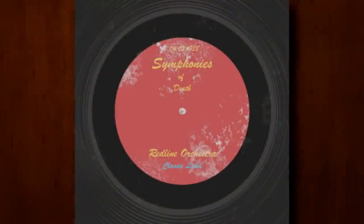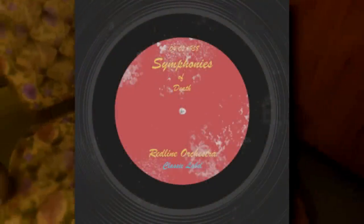And lastly here, although it is used, the label on the record is really hard to read normally. But viewing the texture, it is much easier to read that the title of the album is Symphonies of Death. Pretty morbid.